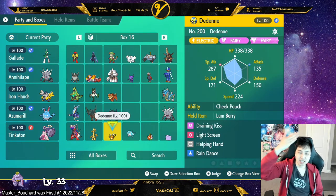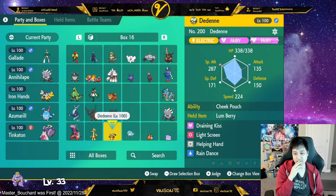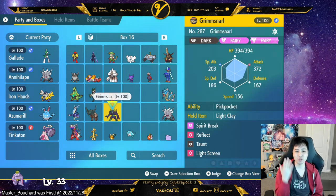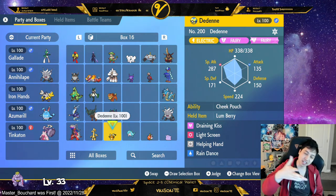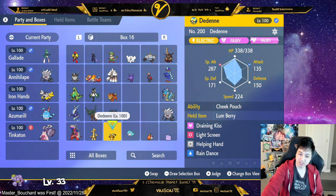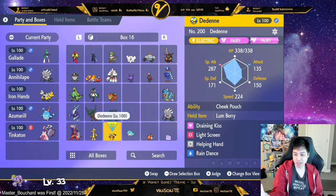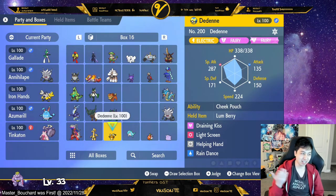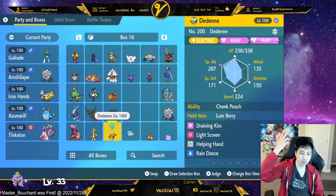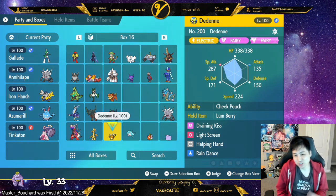I'm also running Dedenne because it resists Flying — the other Pokémon don't resist Flying. Dedenne resists Flying and pretty much everything except Ground. So if Charizard has Earthquake or Bulldoze, that's your only worry. It has Rain Dance to lower the Fire damage, and it's Neutral against Fire, so Rain Dance helps neutralize that. Helping Hand to support teammates, Light Screen for special defense — this is mostly against a Special Attacker Charizard. It has Draining Kiss as well. Cheek Pouch is decent for raids. I'm using a Lum Berry for now, maybe something to halve Ground damage.